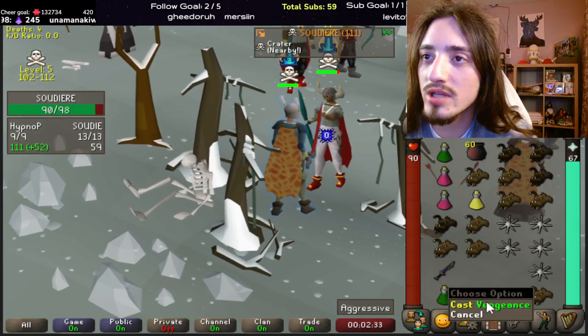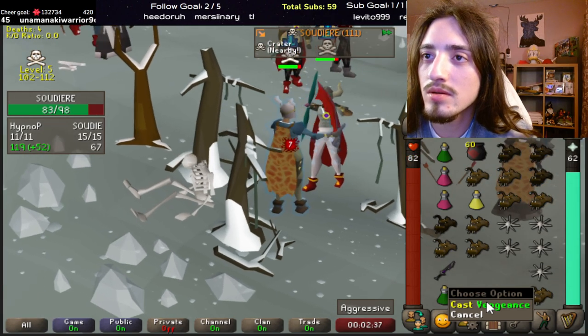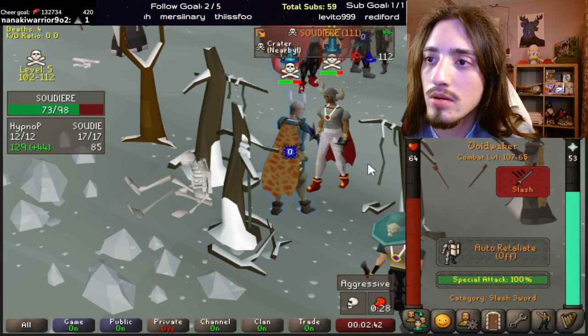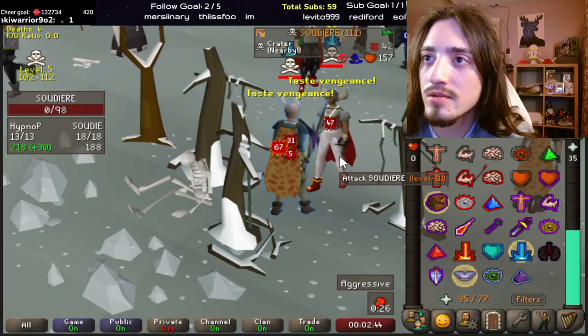At this point in the fight I'm waiting for my opponent to do enough damage so that they will special attack me. Since I'm at 66 HP, I can expect that they will special attack, which is why I preemptively hover over Vengeance and cast it at the perfect moment. I then go for a special attack of my own with a Voidwaker to try and stack him out with the Vengeance that he should be hitting on — which he does, and he dies for it.